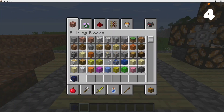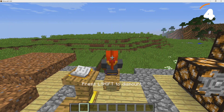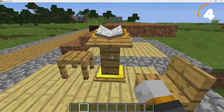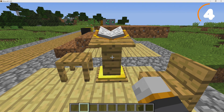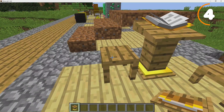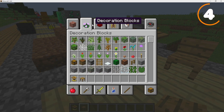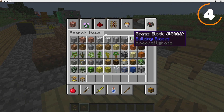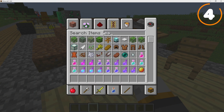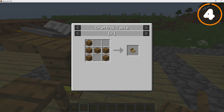Next up is furniture. Players have wanted furniture for a long time, and a functional chair would be incredible — just imagine actually being able to sit in one. The only furniture that officially made it into the game was the lectern in the 1.14 update, which Dinnerbone had been trying to implement for a long time. We also have a table — unfortunately you can't place flower pots on it. The crafting recipe uses any kind of wood for both the chair and the table.